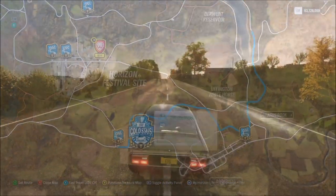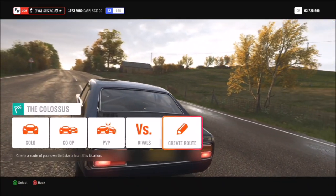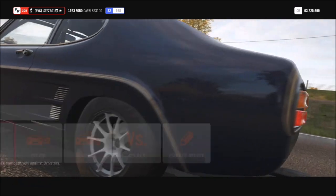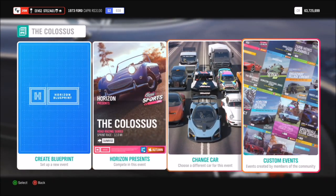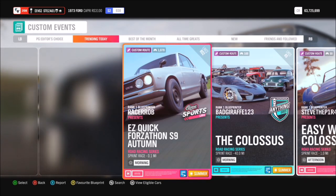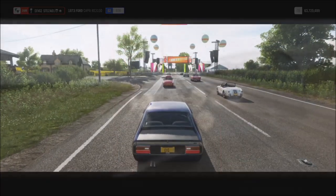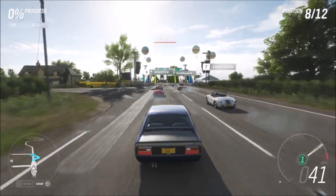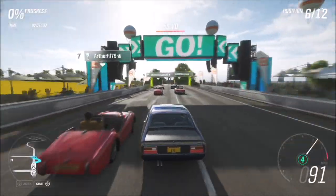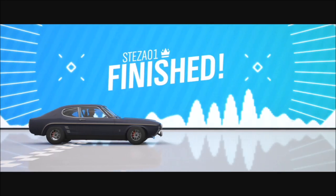The third challenge wants you to win a road racing series event at the Colossus. If you filter your map to show road racing events, you'll see the Colossus at the bottom of the map. This is a sprint race about 12 miles long, but you do not have to do the full Colossus race. When you enter it and click solo, go across to custom events and hit your right trigger twice to get to trending today.